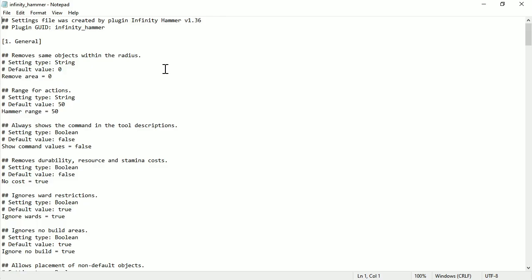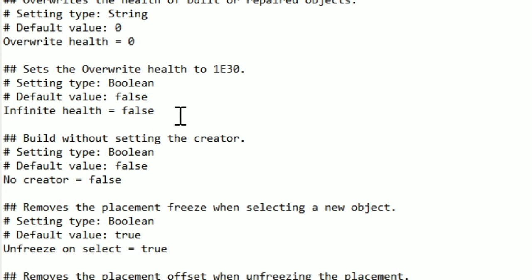Now let's look at the Infinity Hammer config. It's this setting right here — it sets the overwrite health to 1e30, which is scientific notation for a number so big that Valheim just counts it as infinite.